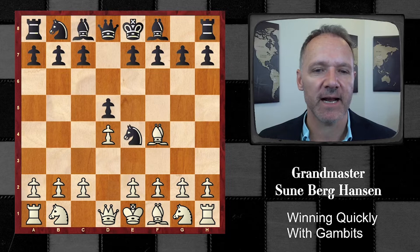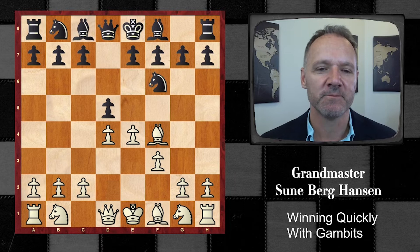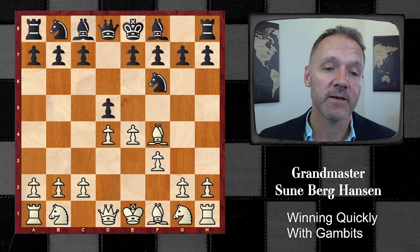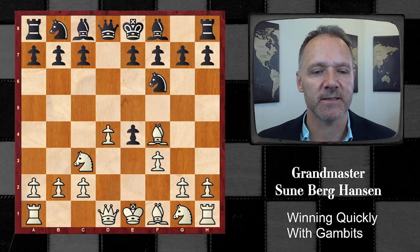And I go e4. I think maybe this line is actually one of Black's better ideas, and I had decided that if he was to go this way, I would play e4. I'm playing some sort of accelerated Blackmar-Demar Gambit, where the bishop is a little bit odd on f4, and I'm giving up a good central pawn but I will get attacking chances. The Blackmar-Demar Gambit is kind of popular at a not-so-high level, but it is a very dangerous gambit and it's a lot of fun.